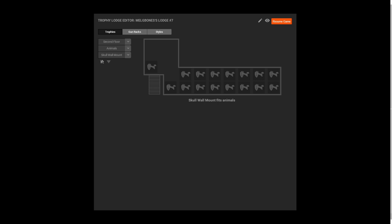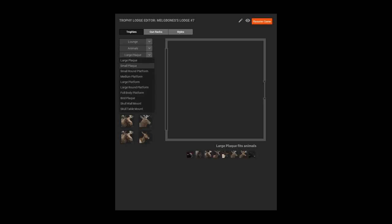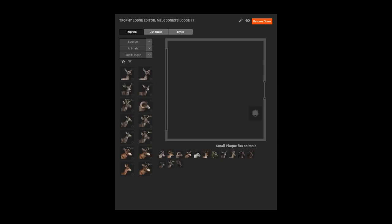Look at the amount of skull mounts you can put on the wall here. In my opinion, Classic definitely has the best trophy lodge system in any game at the moment. Just because you can have skull mounts — you can have skulls for certain animals, or you can have taxidermy shoulder mounts, or you can have full body mounts. That is fantastic. And I don't know why we haven't seen that come to Call of the Wild yet. I think that's something we need to see in modern hunting games as well.